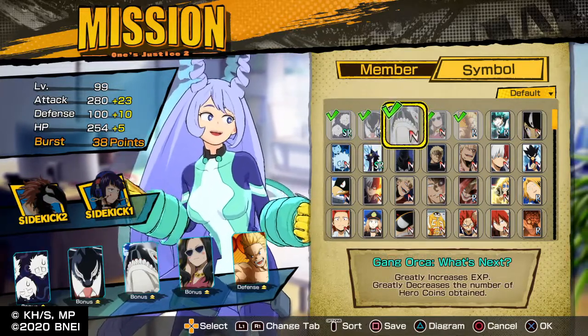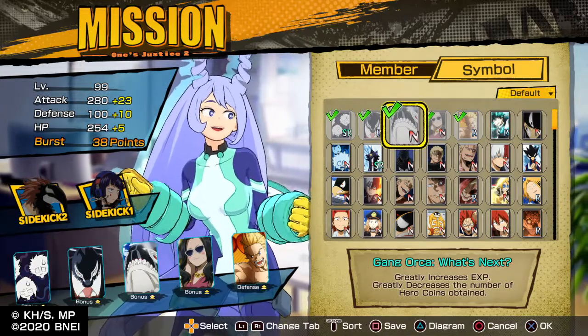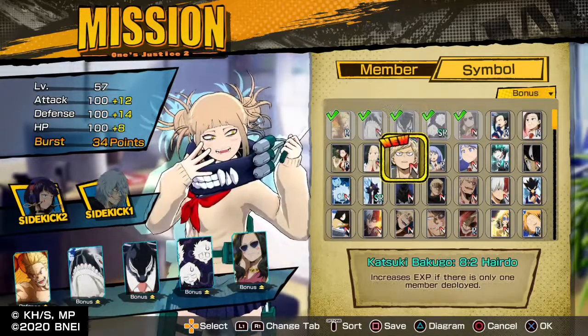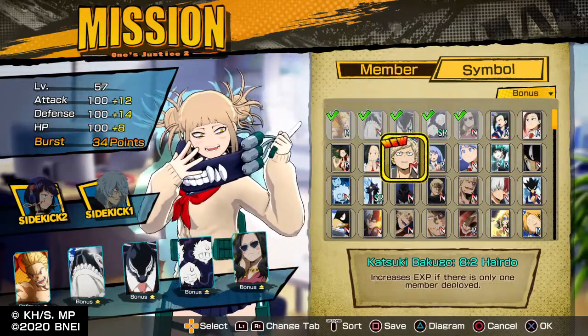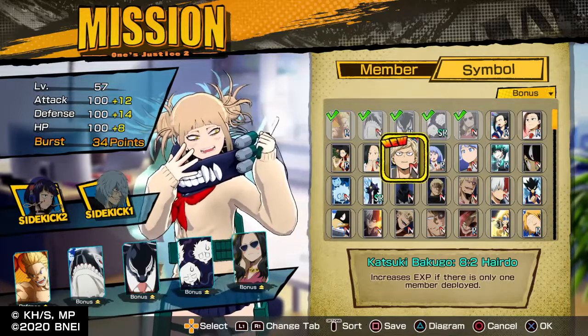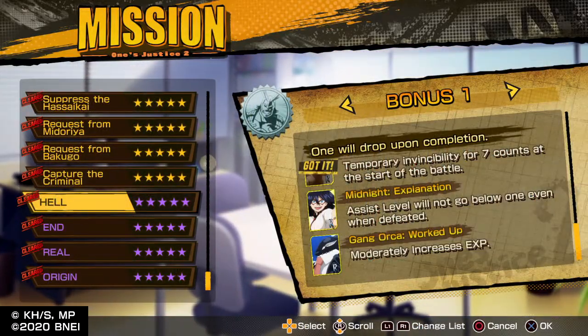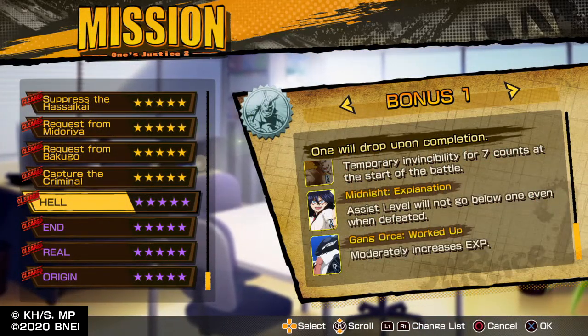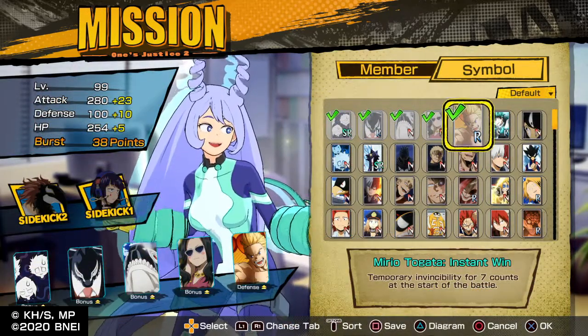Gang Orca What's Next, which greatly increases EXP, can be obtained through the 5-star mission Real. You can also use Katsuki Bakugou Hairdue, which increases EXP if there is only one member deployed, obtained by beating Magician as a possible reward. Or you can use Gang Orca Worked Up, which moderately increases EXP, obtained through the mission Hail.